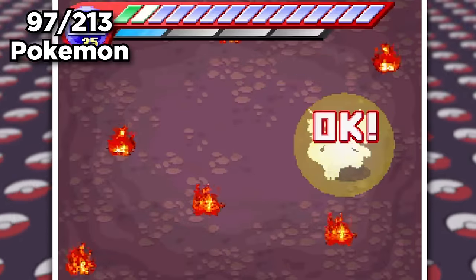The Entei statue we saw earlier had no significant impact on the story. Wrong. So now this place is a freaking volcano — we must stop this somehow. We find some new encounters in Numel, Slugma, Magcargo, Sceptile, Magmar, Manectric, Sneasel, and Houndoom before taking on Clyde and his Slaking. His attacks do a lot of damage, but we managed to capture it first try, as we surpass the halfway mark with 112 Pokemon.